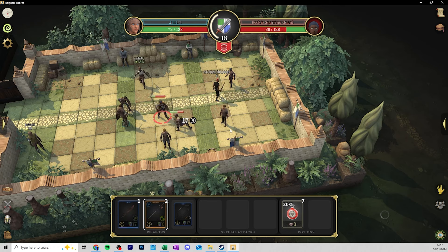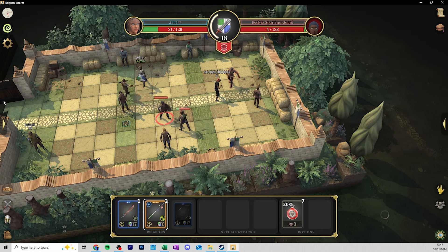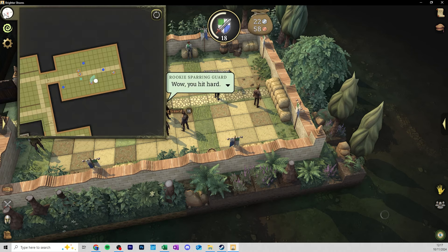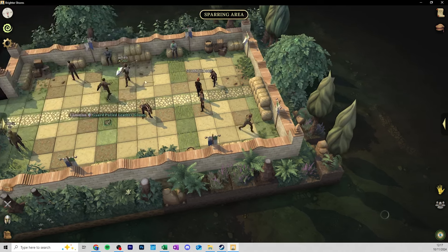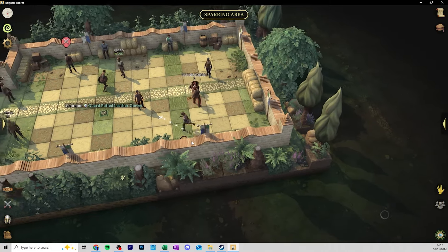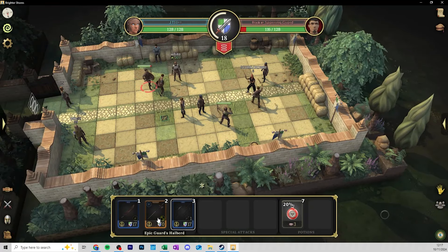You'll find potions aren't necessarily needed as much once you have the bow. Just focus on your battle, and if you do die you'll only respawn at the health point just down the road. That's pretty much all you've got to do - it does take a little time to get used to the mechanics, but once you're there it should be relatively simple and you'll level up with no problem. Then we can get on to some quests - let me know how you get on and I'll catch you all for the next one.